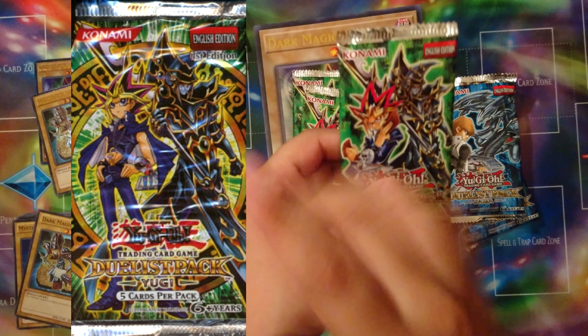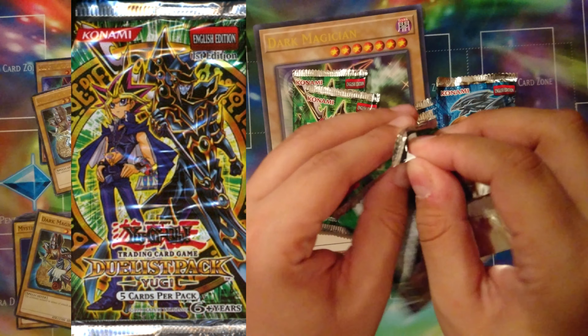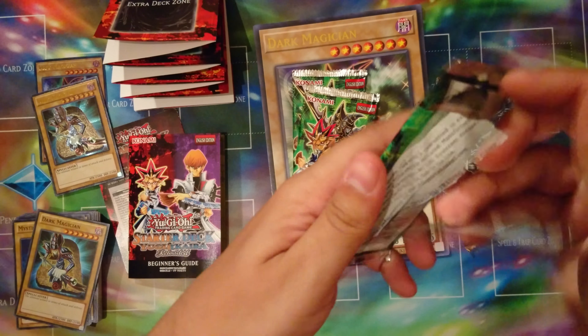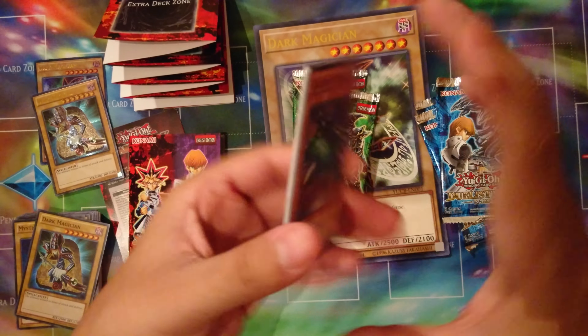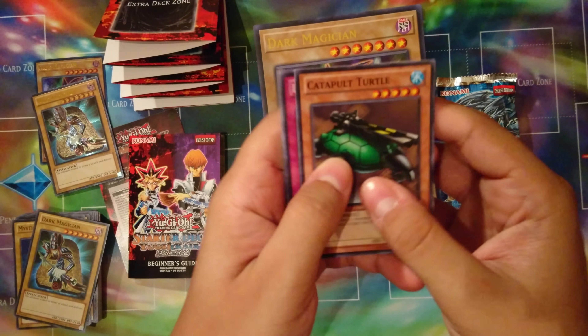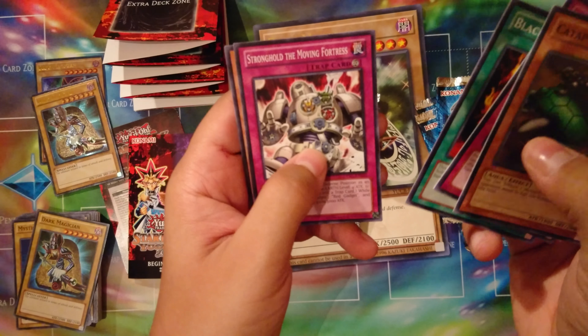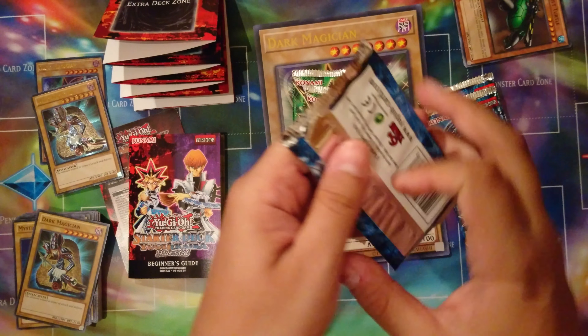I'm going to put up a picture of the artwork because I could have sworn this had different artwork. The Duelist Pack Yugi — as I was saying, this pack has very little that's actually good or worth getting. I think the only thing super worth getting is the anime artwork Polymerization. Catapult Turtle, Light Force Sword, Black Luster Ritual, Stronghold the Moving Fortress, Marshmallow — how many of these do we already have? That whole pack was garbage.